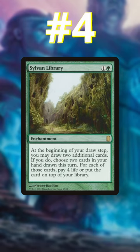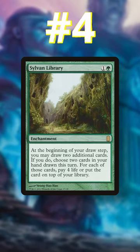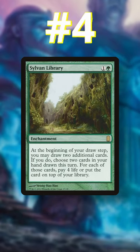Number 4: Sylvan Library. In a format with a starting life of 40, Sylvan Library can allow you to draw 2 extra cards every turn. And if you don't like your top cards, you can just shuffle them away with a Fetchland.